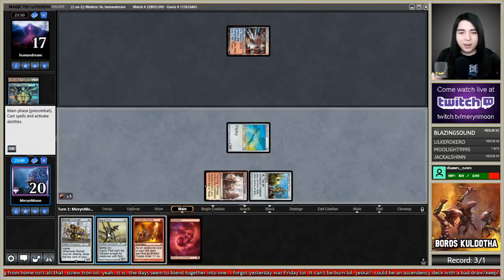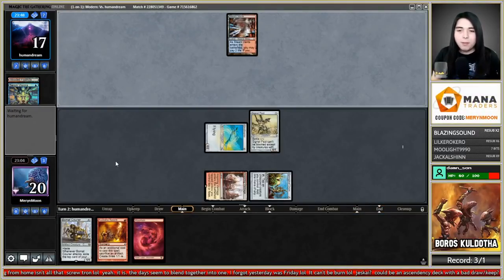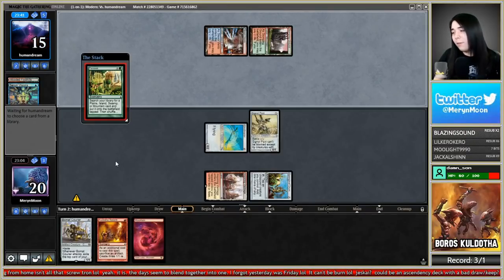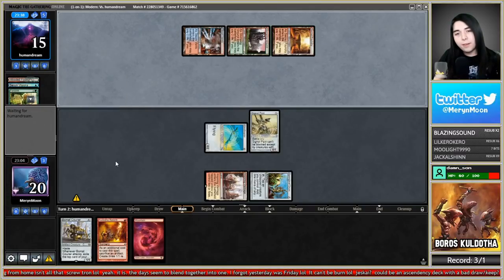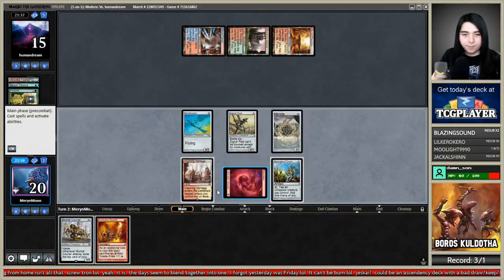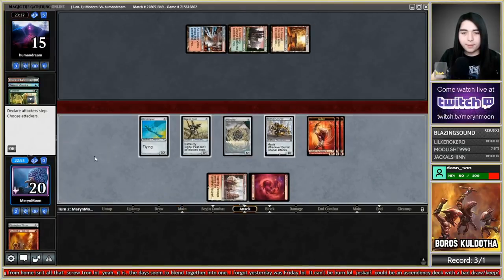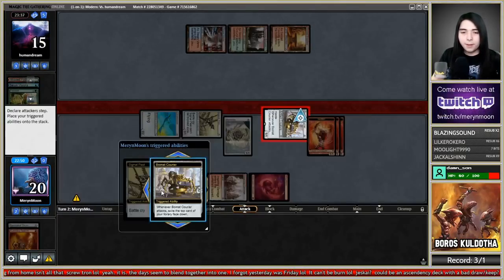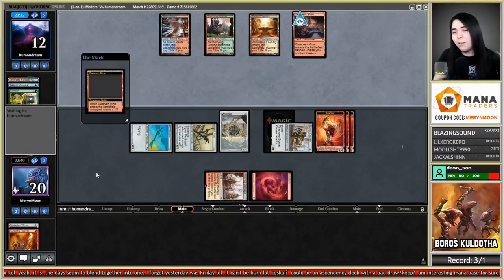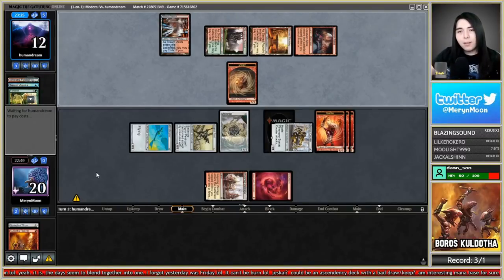Signal Pest out because it hits just as hard as a Kuldotha Rebirth would, so might as well get the lord out first. All right, that's three damage — they're down to 12. Please don't wrath our board — oh no, it's Indomitable Creativity! A Polymorph variant.